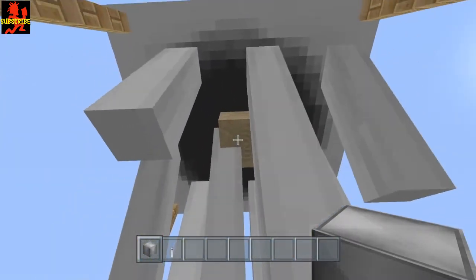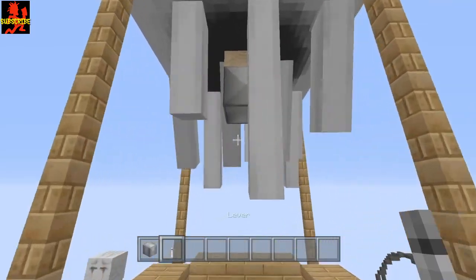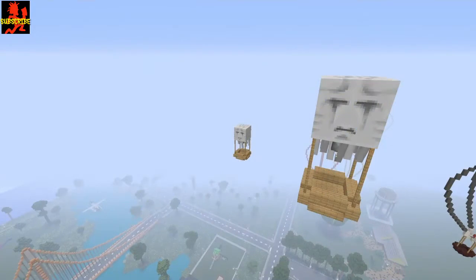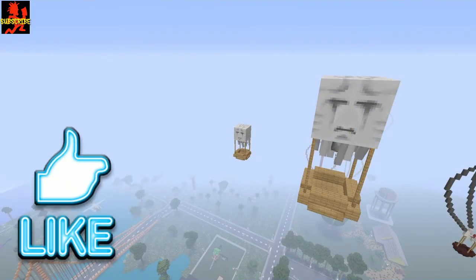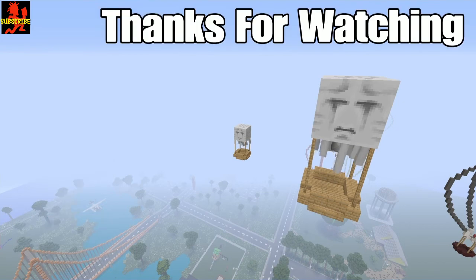Almost done! For the finishing touch, go ahead and put a decorative block there and put a lever on the bottom side of it. I hope you enjoyed this video — if so, don't forget to hit that like button and leave any feedback down below. Please subscribe if you're new, thank you so much for watching, and I'll see you all next time!